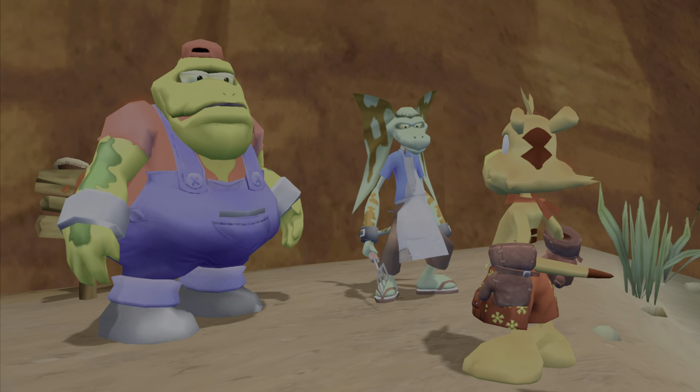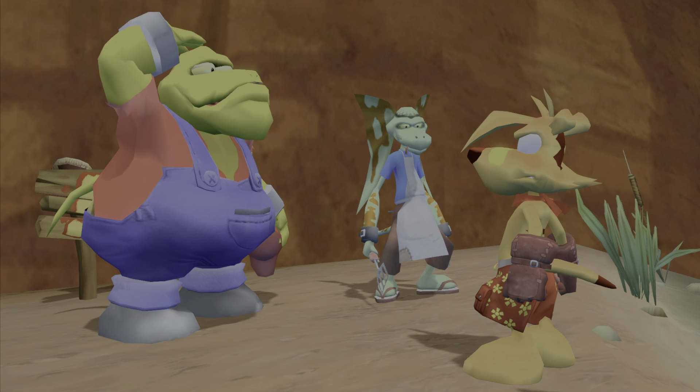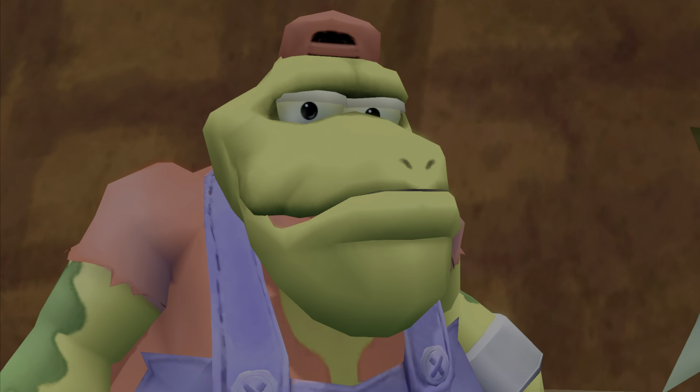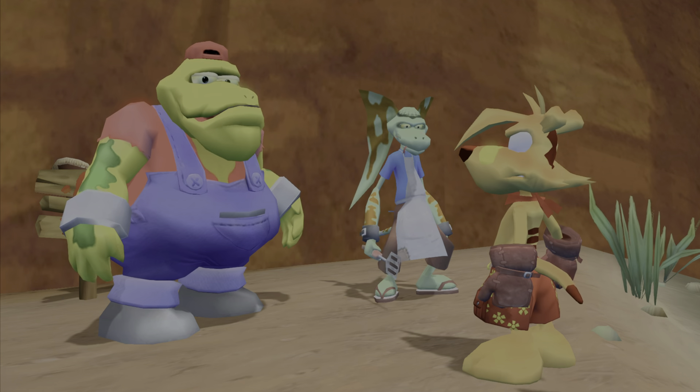You can swim alright, mate. Time to learn how to dive. All you have to do is run and press the jump button near the water's edge. Then press the bite button to do a dive. I reckon you'll take to it like Dave the diving duck from Darwin.